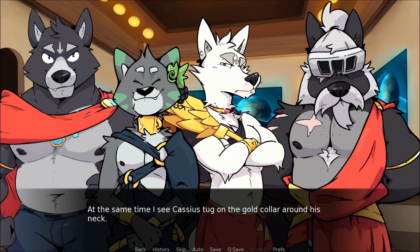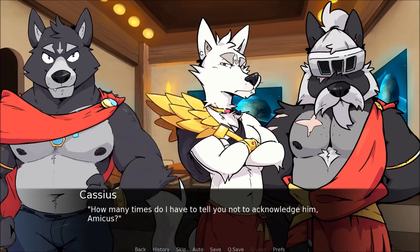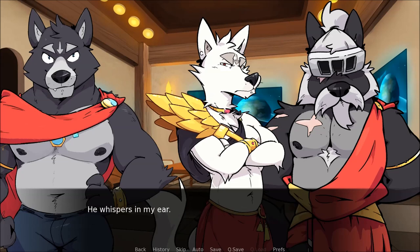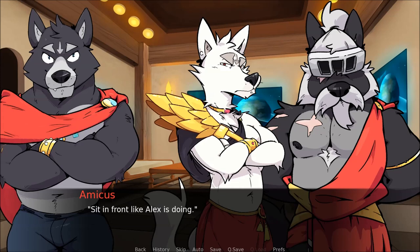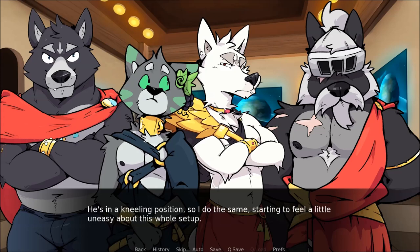How many times do I have to tell you not to acknowledge him, Amicus? Amicus seems to ignore Cassius, walking to the empty bed while pulling me along with him. He whispers in my ear: sit in front, like Alexios is doing. I look over at the cat and see his ears perk up in our direction, but he continues to avoid looking at us. He's in an unusual position so I do the same, starting to feel a little uneasy about this whole set-up. Amicus, meanwhile, stretches out across the bed, elbow in the cushions as he props himself up.